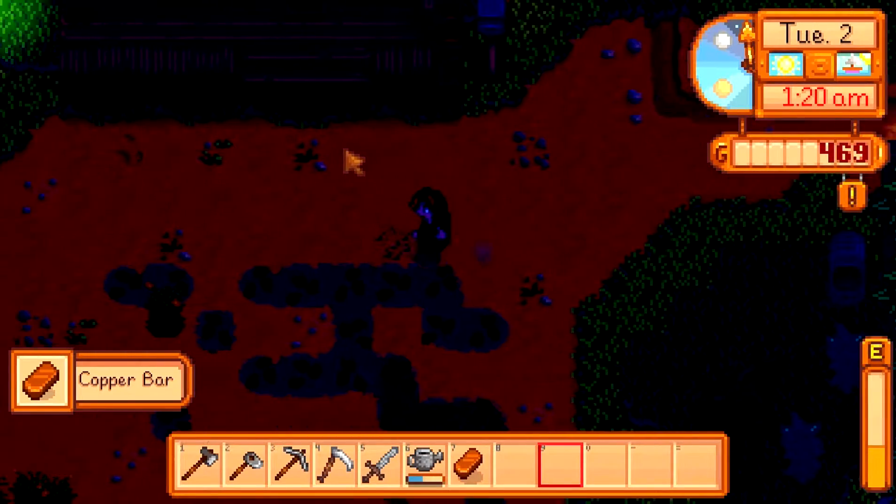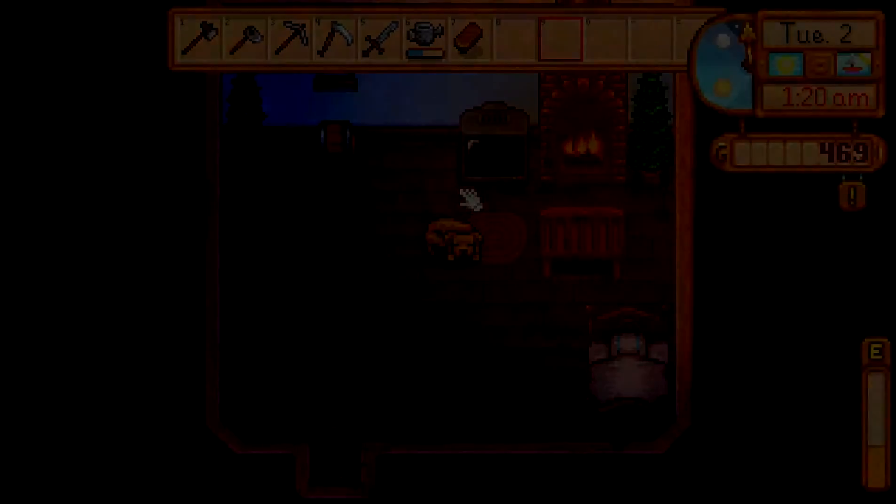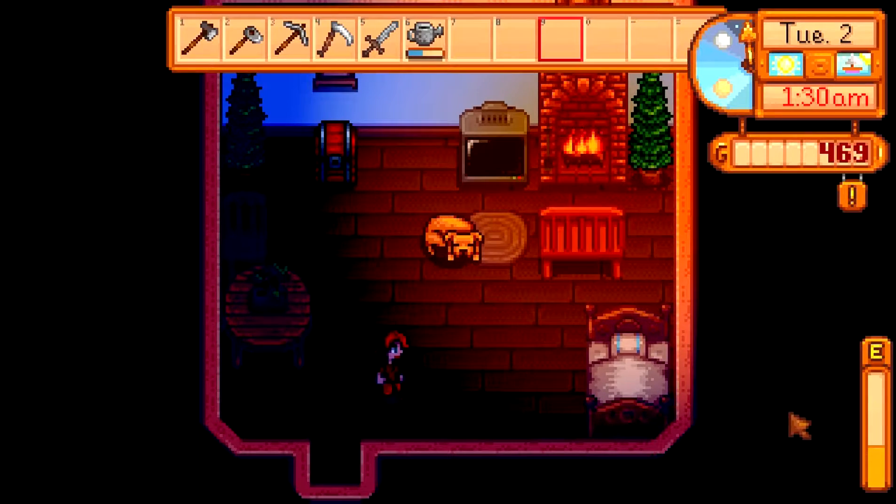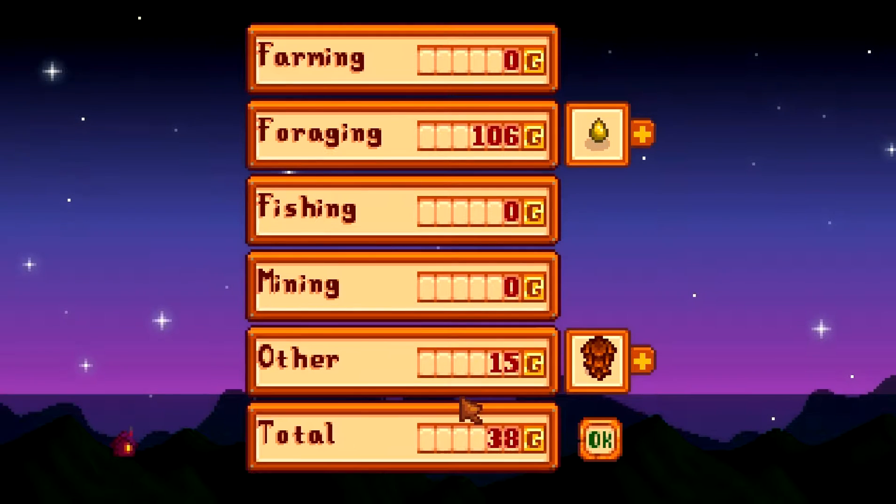All right, let's go — we'll put that there. Today was not going to be very successful. Foraging 106, and other income — really made 121 gold. We did get a lot accomplished though! Go ahead and leave me a like, comment, and subscribe if you're new to the channel. Bye!